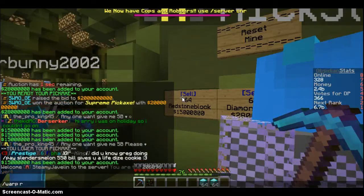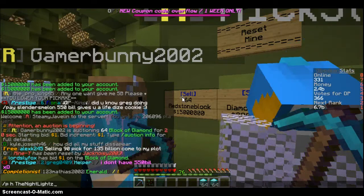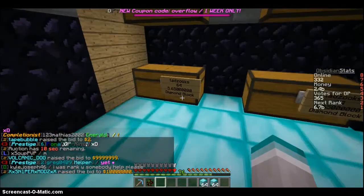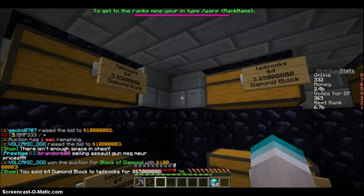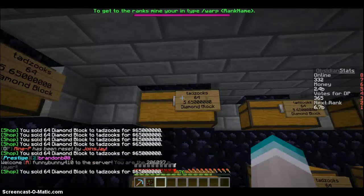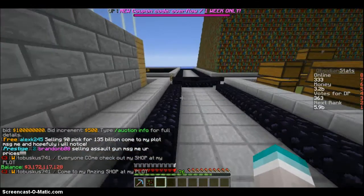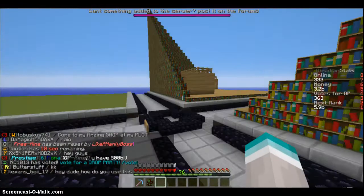Let me just go to this one guy's plot — he is actually my friend on here. He also has his shop, so you can basically sell diamond blocks for a good price. I'm going to sell all of this. I got one billion dollars from him. So now I have three point two billion dollars, and my next rank costs five point nine billion dollars, so that's pretty good.